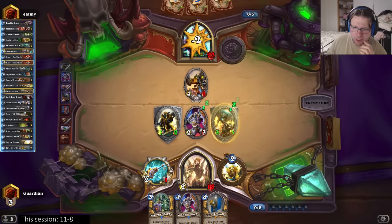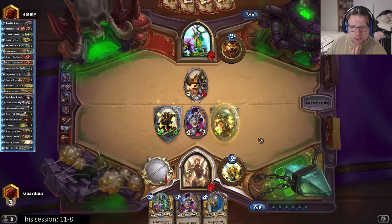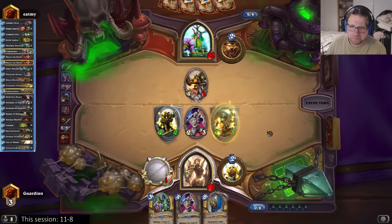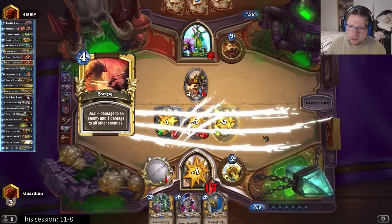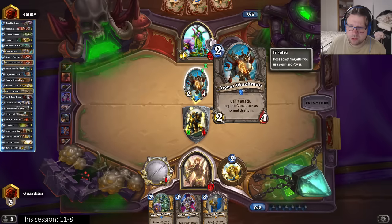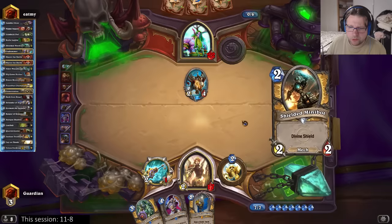I guess I will take that four to the face here. Getting up some taunts - I'm down to 18 though, but Tirion turn is closing in. He has used one silence - he might not have a second silence. If he has a second silence, well, this 3/3 divine shielded taunt is a pretty attractive target. I'm getting lower but I still have a chance. It's always dangerous to get low against druid. There's the swipe - now he gets a board clear with hero power. I can't play Tirion yet, one turn away from Tirion.